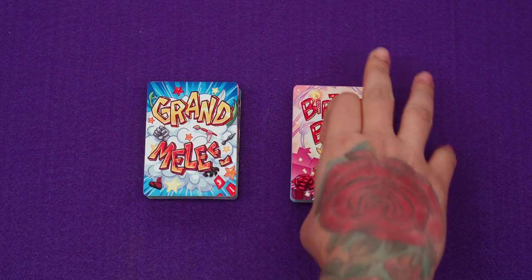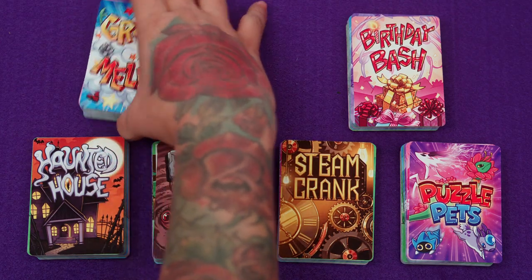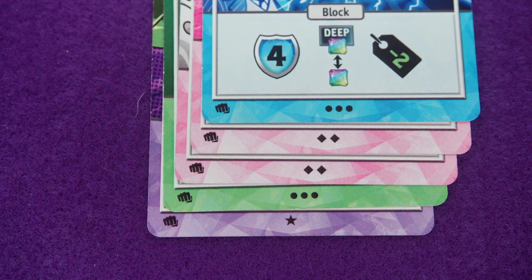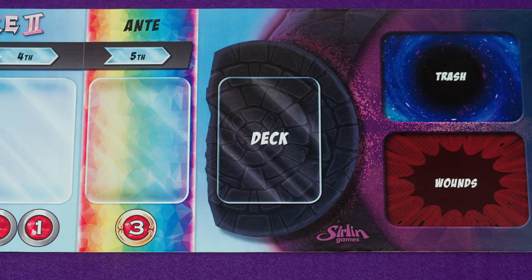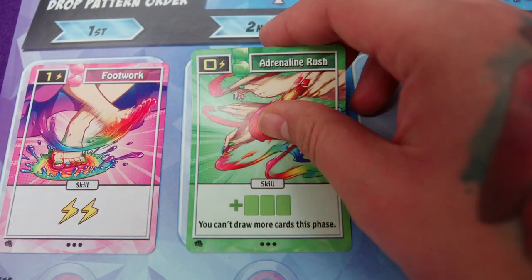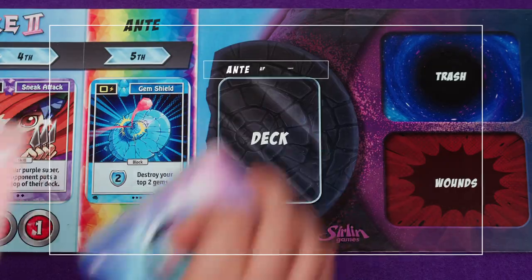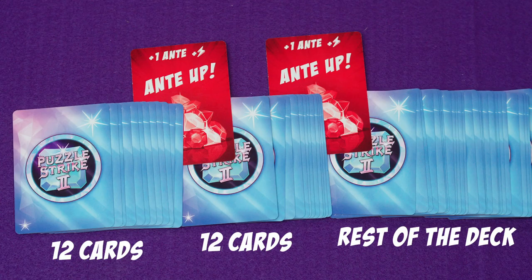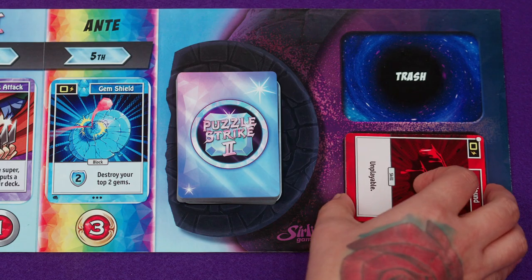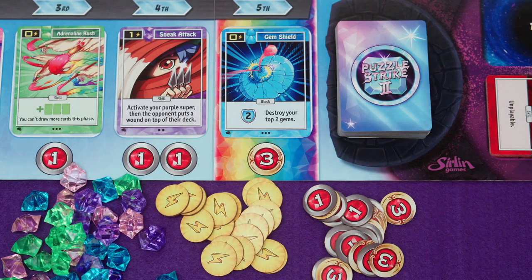The base box for Puzzle Strike 2 comes with two decks, and you might have more if you have expansions, but for your very first game you'll be using the Grand Melee deck. The cards for the Grand Melee deck are denoted by an icon in the lower corner. Shuffle the Grand Melee deck, place it on the central board, and deal out the top five cards into the slots. Then place the two anti-up cards into the deck depending on the number of players — in a three-player game, place them after every 12 cards. Lastly, place the wound cards, gems, energy tokens, and incoming gem tokens within easy reach of all players. Now you're all set up to play your first game of Puzzle Strike 2.